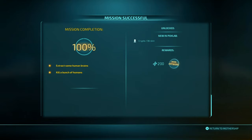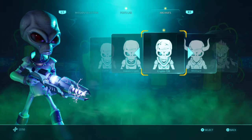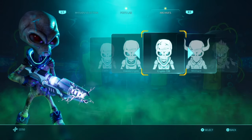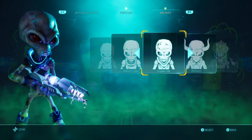There you go — it says "Crypto 136 skin unlocked." If I go to skin select, you can see it right there — Crypto 136. Done and dusted. Thank you for tuning in, stay tuned for more, and I'll see you all soon. Adios.